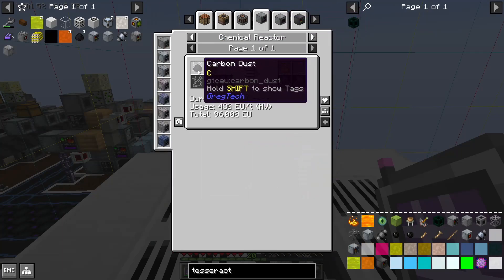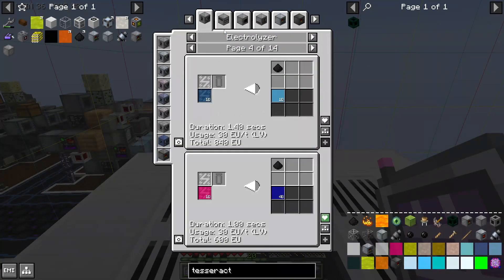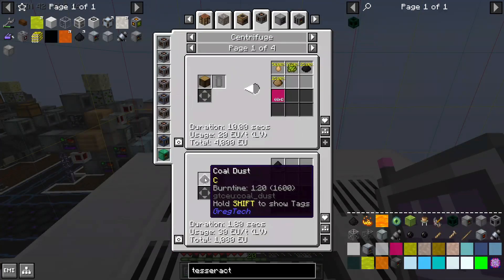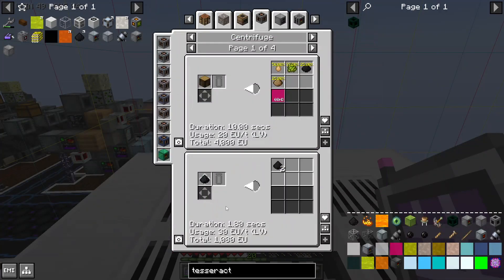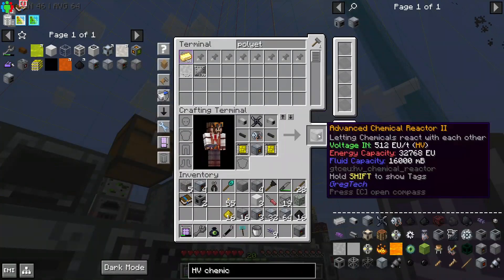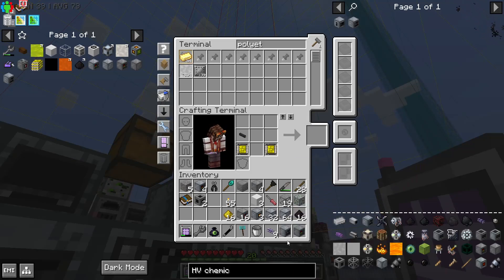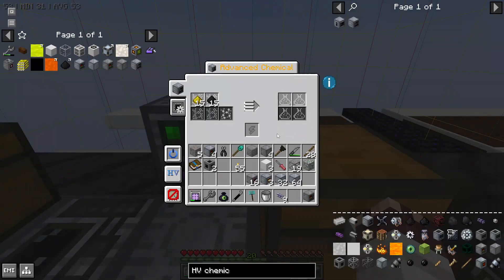You can chemical react sulfur and carbon to get blaze powder. We're going to need a lot of carbon, so would it be a good idea to automate it? The most convenient way to do it is to centrifuge it from coal dust. To make the blaze powder recipe, I unfortunately need an advanced chemical reactor too, which required more stainless steel, but oh well. Now I can make my blaze powder, yay!